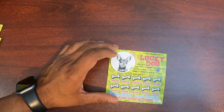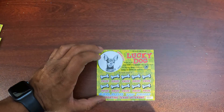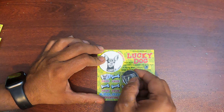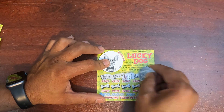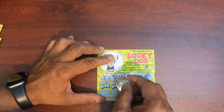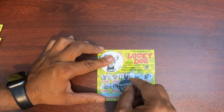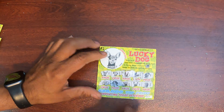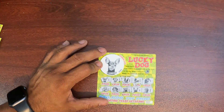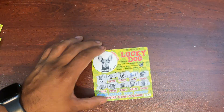Ticket 7, we're going to find Coco. There's Coco, first in the line. Let's see what's under Coco — two bucks, alright, good.